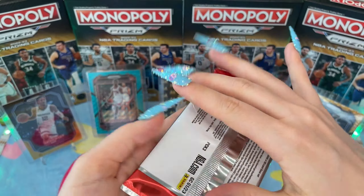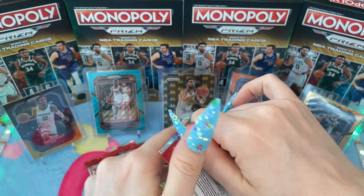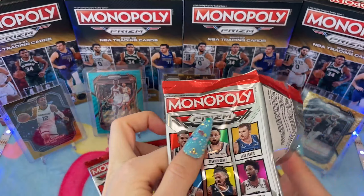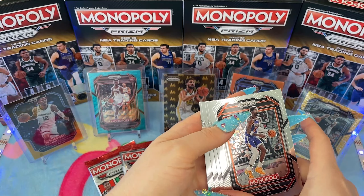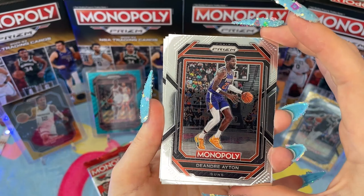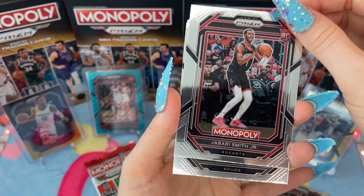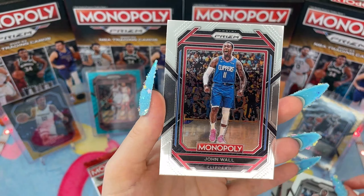Let's start with the first pack. We got the Andre Aiton, Jabari Smith, Malachi Branham, and John Wall.